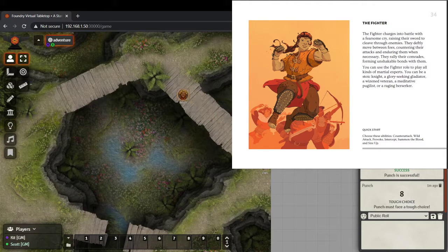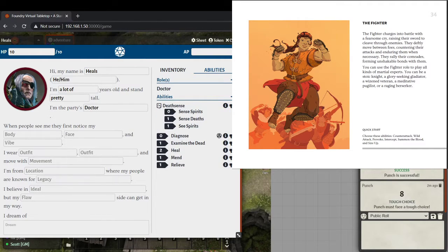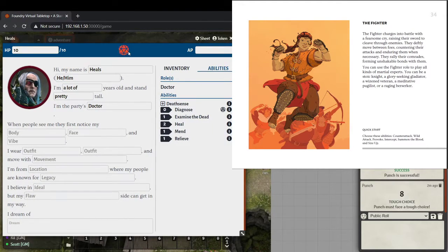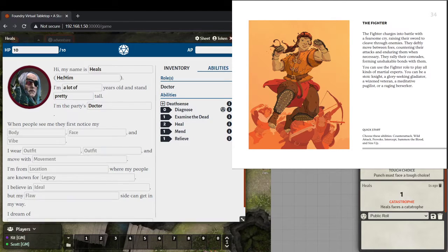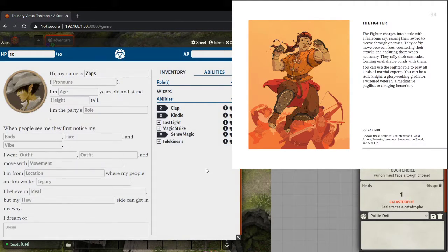That was a catastrophic failure — clearly I've put this bridge much higher up than it's pictured. As a GM, at this point I could say Heals is suffering from some confusion and anxiety that's going to negatively affect his decisions over the next hour, and he could cast the Relieve spell on himself to get rid of that. In other games' parlance, he is shaken.